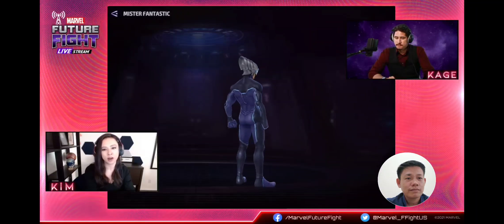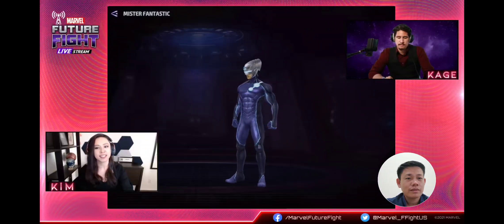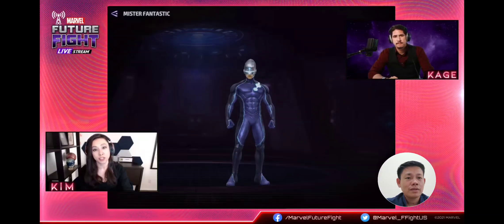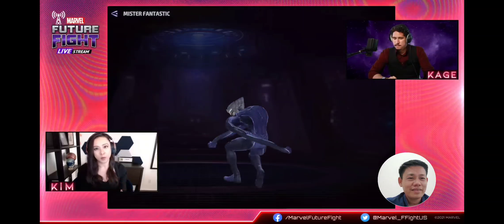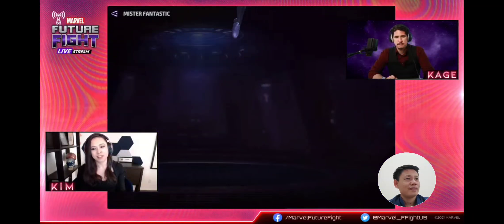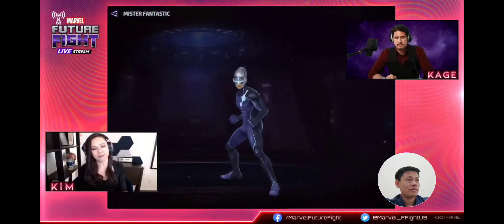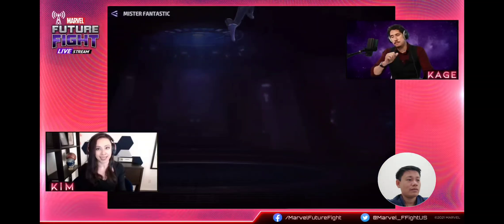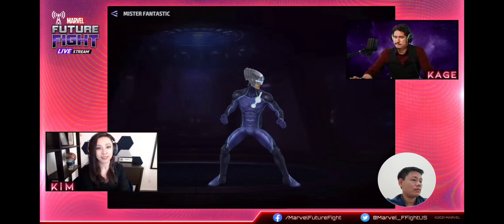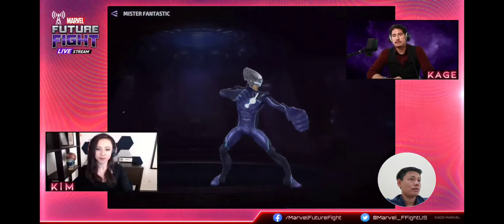Kim, what can you tell us about this look? Well, he is sometimes called the Maker, sometimes Ultimate Reed Richards. He is the Ultimate Marvel Universe's version of Mr. Fantastic. We are more familiar with Earth-616 Mr. Fantastic. This version of him is what he could have been had he applied his superior intellect to malice and evil.